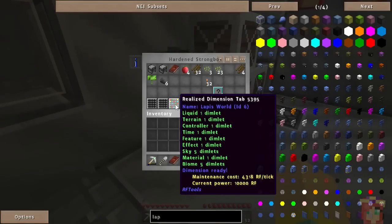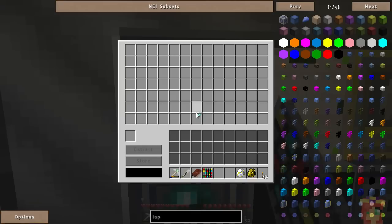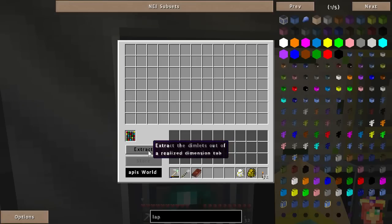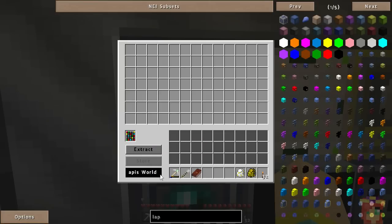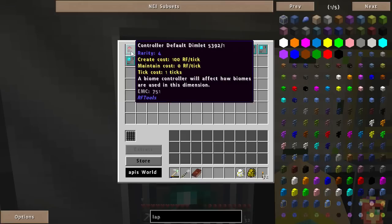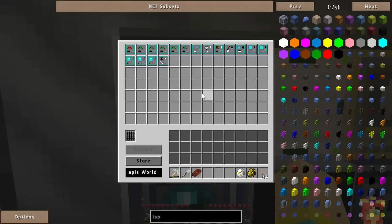I'll show you one that I've done. Here's a realized dimlet — that means it's been put together. You put that in something called a dimension inscriber. I'm going to extract it because I want to show you what I put into it. These are the dimlets I put in to define this world that I called Lapis World. If you want to name the world you should do it here before you take this out. I put in a default controller for the biomes and then a number of biomes, and the world came out pretty cool.